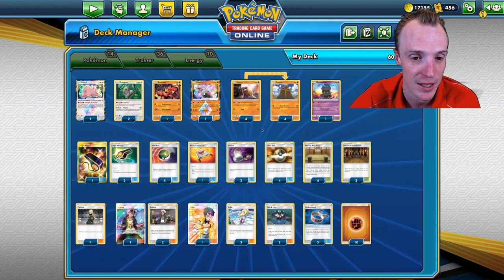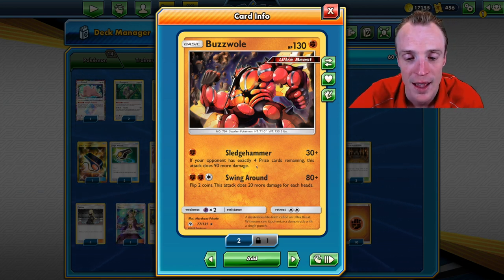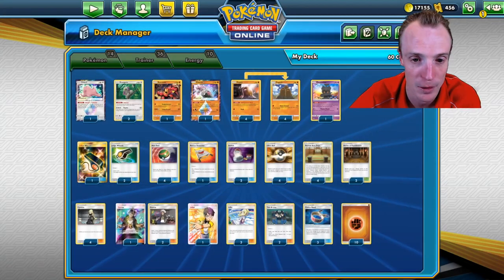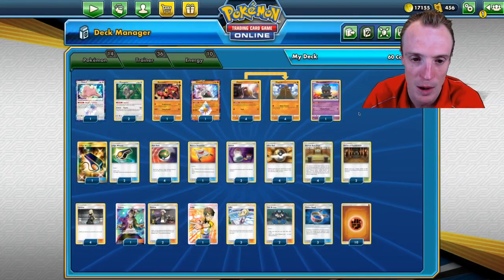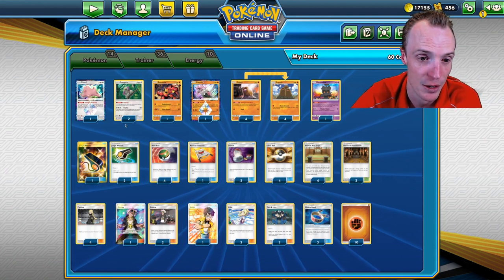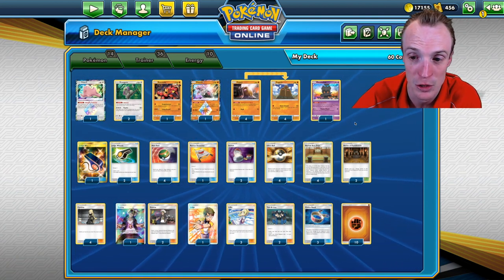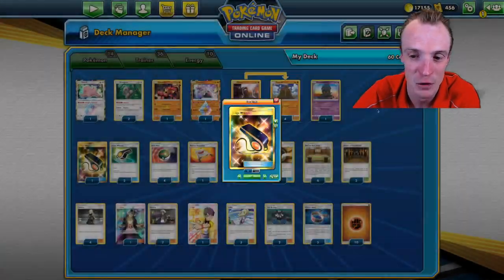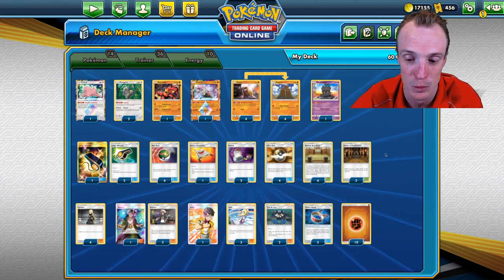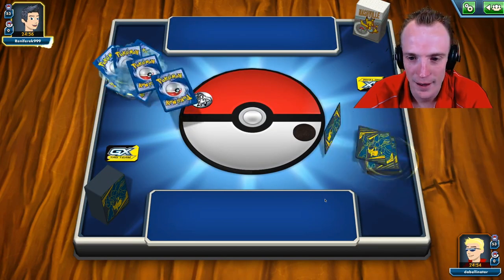We've got Dugtrios as a single energy attacker, and on our Sledgehammer turn we've got Buzzwole — when the opponent has exactly four prize cards remaining, we use Sledgehammer for 120, or 140 with Diancie. Note that Buzzwole is an ultra beast so it doesn't work with the Martial Arts Dojo. The rest is about setting up: Oranguru for draw, Marshadow for Let Loose, plus Judge and Judge's Whistle disruption — that's the deck list.